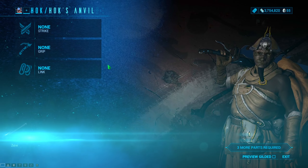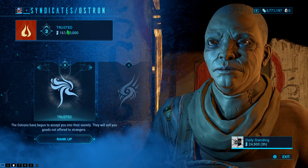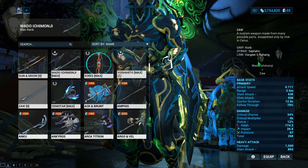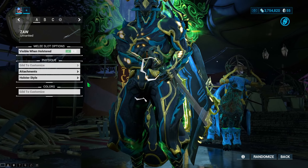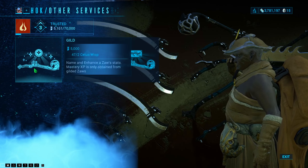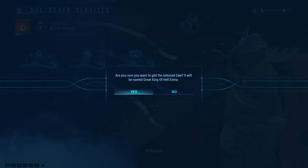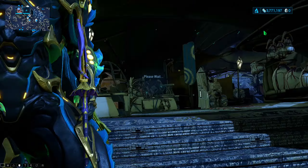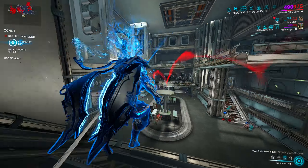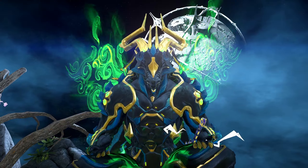I'm going to explain the process I like to do when I build a Zaw by just building one myself in this video. However, I highly advise that you get to rank three with Ostron before you even attempt to build a Zaw, because once you actually build a Zaw you will have to gild it. Gilding your Zaw is a must-do process if you want it to do even more damage with arcanes, and you can't even change the colors until you gild it. Gilding only costs 5,000 standing and requires rank 3 with Ostron. For those who don't know, Exodia Contagion is an arcane for Zaws that is a must-have — it gives your Zaw a projectile attack that can do millions, potentially billions of damage with a single projectile.